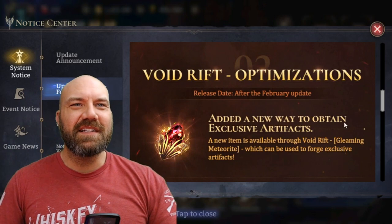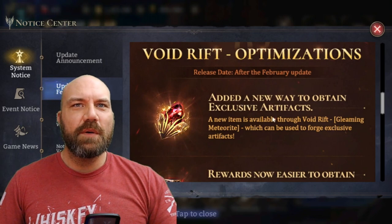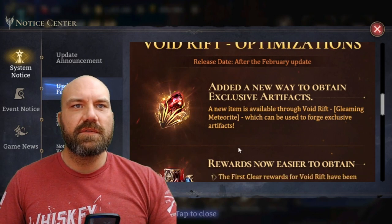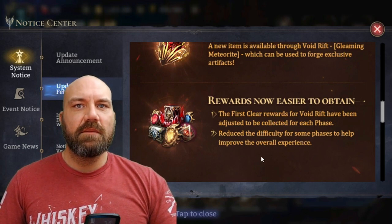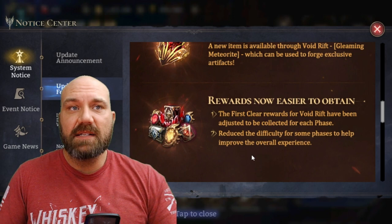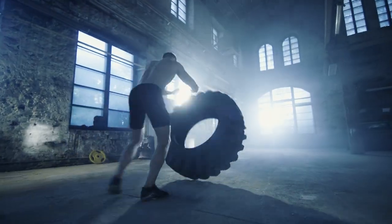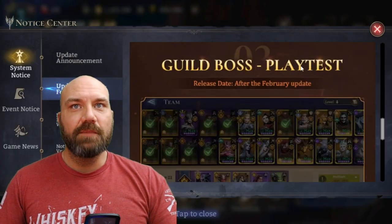They will stop at nothing to see that he rises, even if it means sacrificing themselves — interesting, love the darkness. Void Rift optimizations — release date after the February update. Added a new way to obtain exclusive artifacts, now available through the Void Rift Gleaming Meteorite, used for making your exclusives. Rewards are now easier to obtain, first clear rewards from the Void Rift can be adjusted, and difficulty reduced for some phases. That's especially great for early game players.